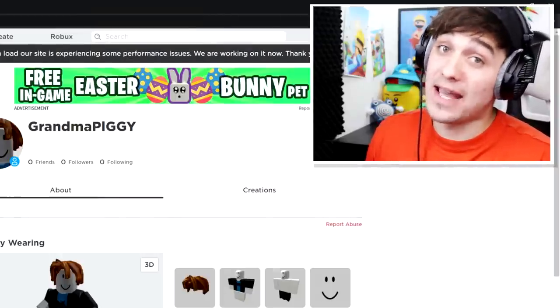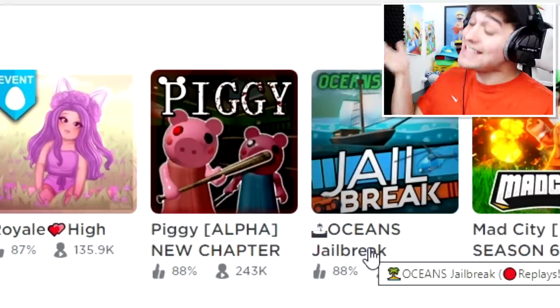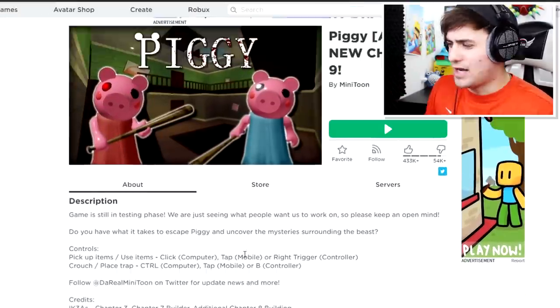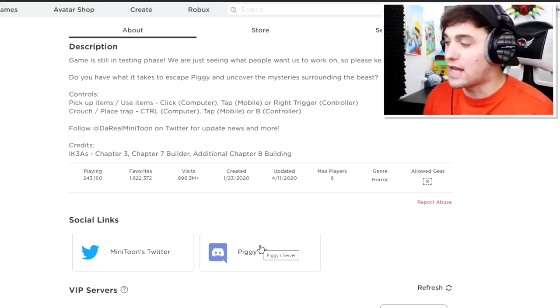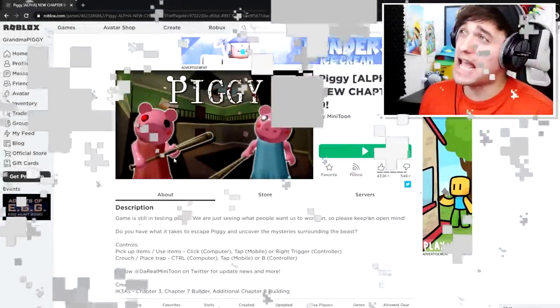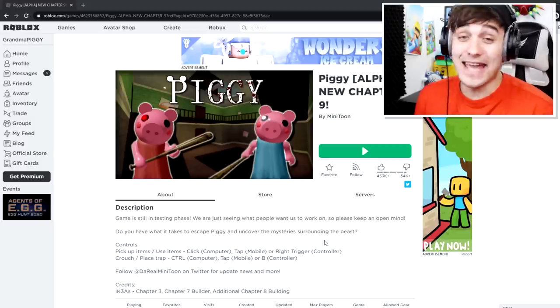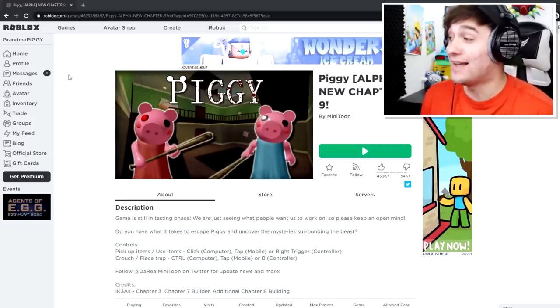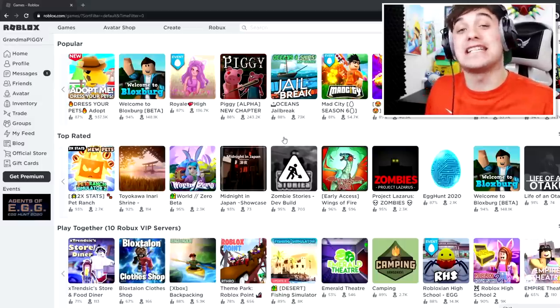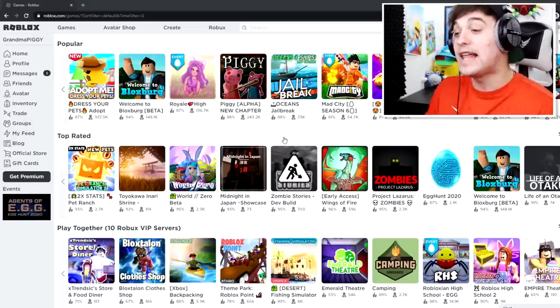Now, if you guys are new to Piggy, let me explain it to you. This is Piggy. It started off as a game that literally had no one playing it, and then out of nowhere it randomly started getting a ton of views, and now it's almost had a billion visits. The idea of this game is they've basically taken Peppa Pig and also Granny, and they decided to mix them together to create Piggy. The game has been so popular it hasn't been off the front page since. The point of today's video is to create an account that looks exactly like Piggy.